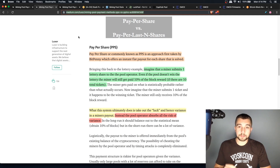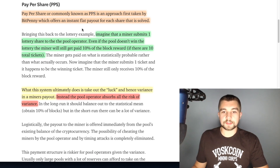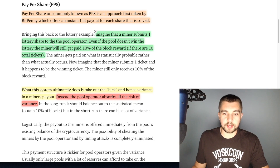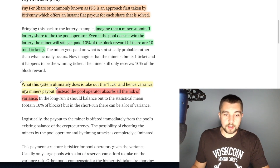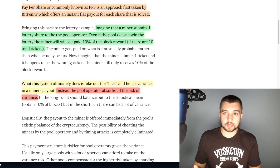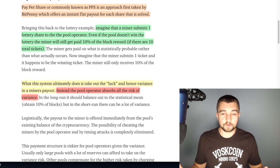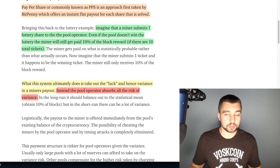There are two very popular payout functions: PPS and PPLNS. PPS — Pay Per Share — was originally offered by Bitpenny. It offers a flat payout for each share or hash function solved. Using the lottery example, even if the pool doesn't win, the miner gets paid 10% of the block reward for submitting one of 10 total tickets. The pool operator absorbs all the variance risk. For every share you submit to the mining pool, you get paid — small amounts that rapidly add up, with no luck or variance factor.